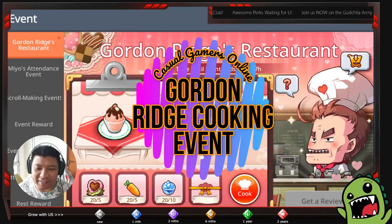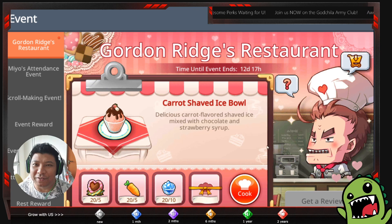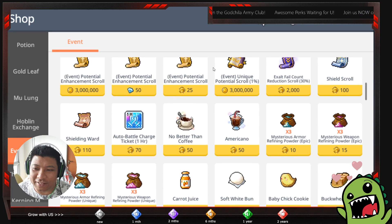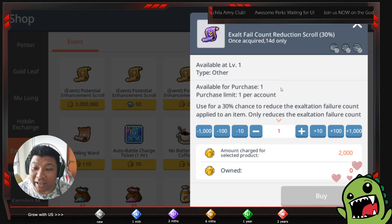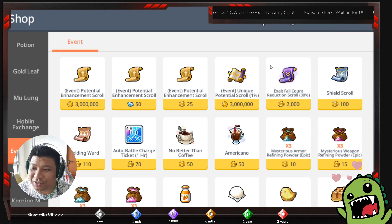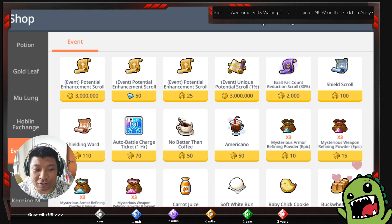Basically you're going to cook the ingredients and get a review. This event has happened many times before, but I'm still going to make the video just in case you can't find the past Gordon Ridge event. Here you can see the awesome things you can exchange from collecting coins daily. By collecting about 2,000 coins you can exchange for a 30% exaltation reduction scroll — it's not 100% but there's a 30% chance, so by Nexon's value that should be about 3%. You have a chance to reduce your exaltation item which is already maxed out at five stars.